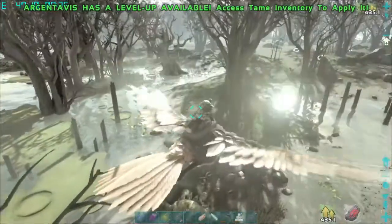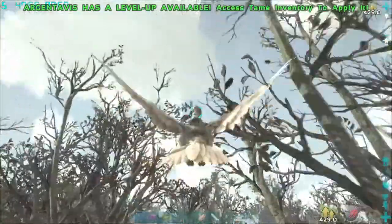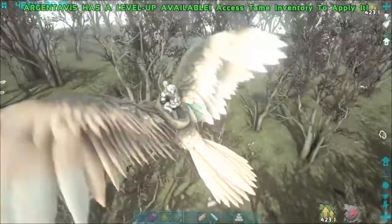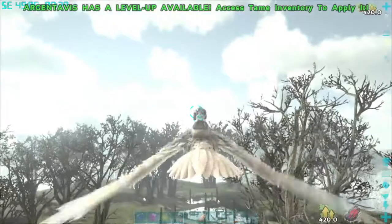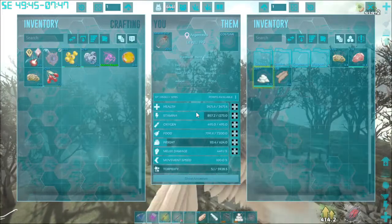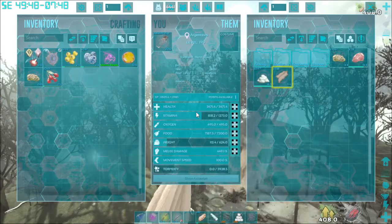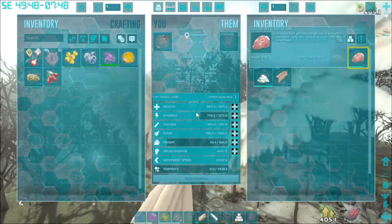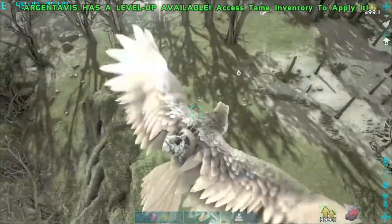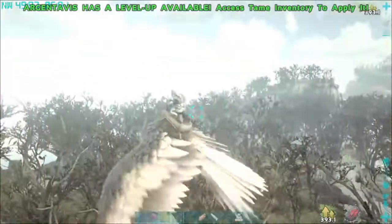Make yourself nothing but narco berries and set up your nice little narcotic factory right there. But that's it — this is just a short video on where to find a massive amount of spoiled meat and organic polymer. My server is four times rates, so I just picked up almost 600 organic polymer extremely quick, plus 326 spoiled meat. That is a good find for only three carcasses.